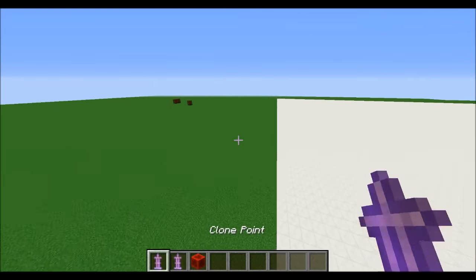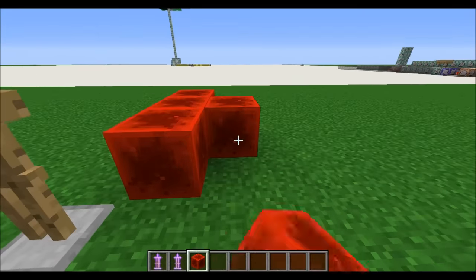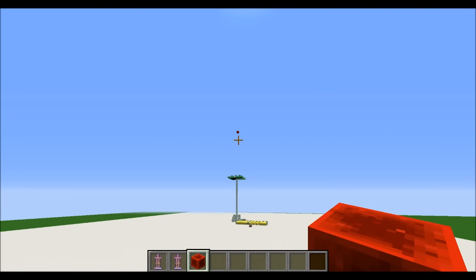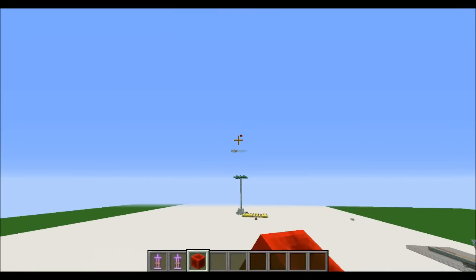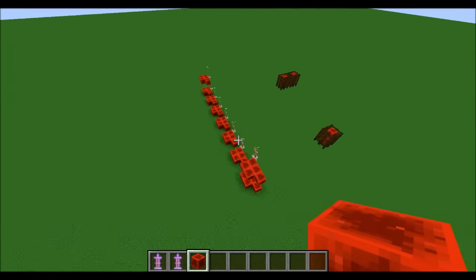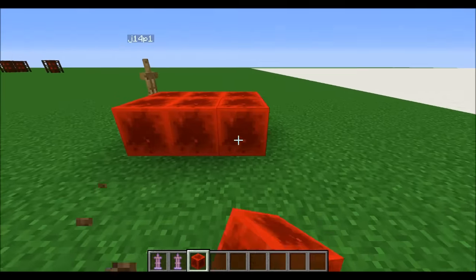And then the point here called 'clone point' will grab that structure and clone it right next to there. And it's that simple. So if I get a 'get point' armor stand and then start building a structure, you will see all the way up in the sky some redstone blocks have started to be created. And then those redstone blocks are going to be cloned over to these get points. It's just that simple — that's all there is to this machine.